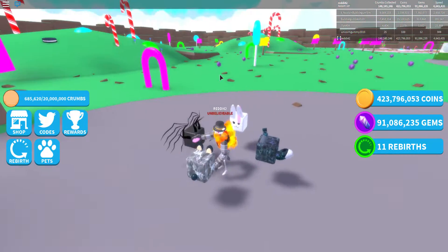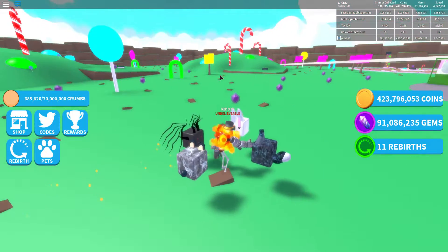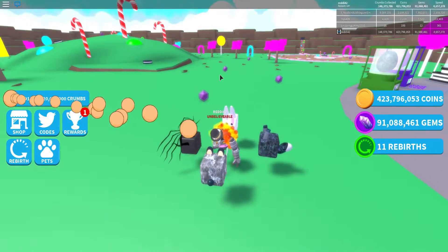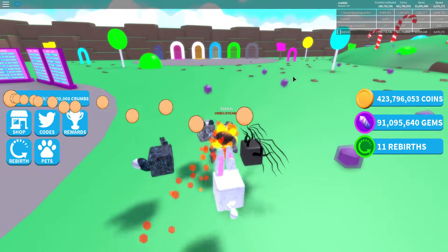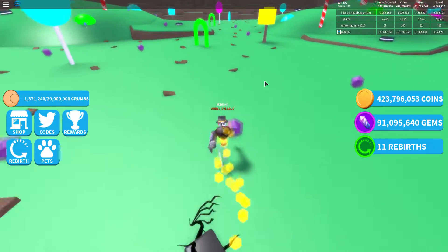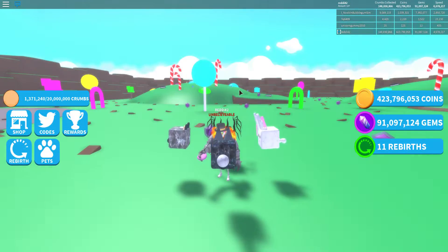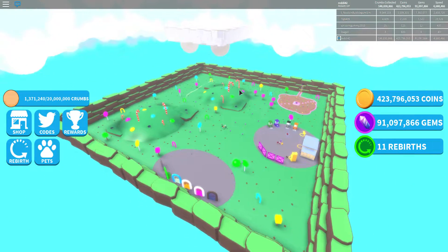Eggs aren't the best, but you can sell coins pretty quickly there. In this game you gain speed when you eat, or you gain speed when you run around. Even though I have four million speed right now, it doesn't mean I have that much speed — it diminishes over time. So around 100K speed you can probably get to this point.